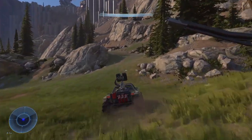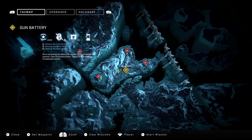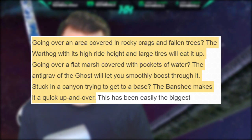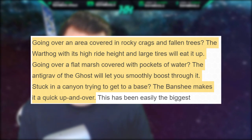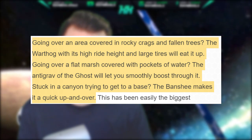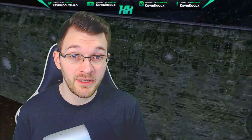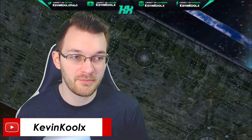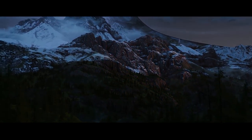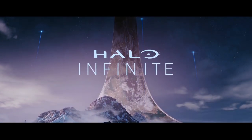With this coming update, I think we'll see a bit more of the environments we'll see within Halo Infinite. All we've really seen so far is just woodland areas with these really tall metal pillars everywhere. They did specifically from the last development update say: going over an area covered in rocky crags and fallen trees, the Warthog with its high ride height and large tires will eat it up. Going over a flat marsh covered with pockets of water, the anti-grav of the Ghost will let you smoothly boost through it. Like in a canyon trying to get to a base, the Banshee makes a quick up and over. So this does actually reveal a new kind of environment — a marshy kind of area. I would also suspect to see probably some more tundra and snowy areas as well, as just from the announcement trailer we did see a snowy kind of look to the Halo ring.